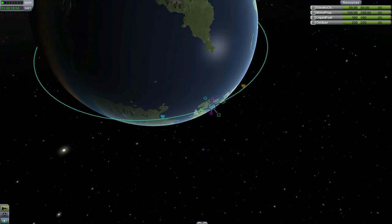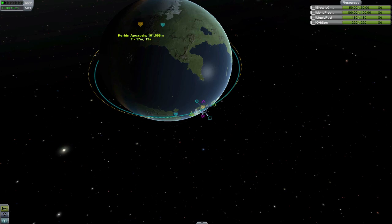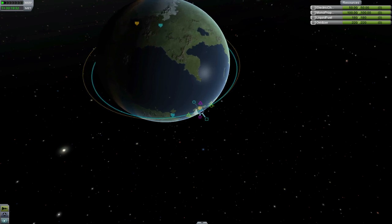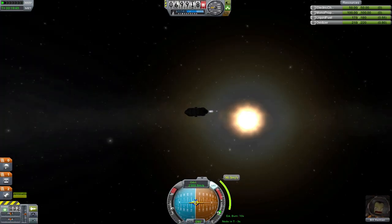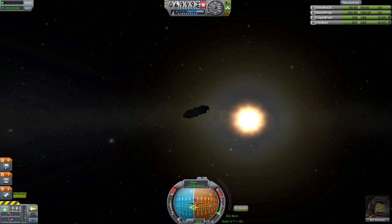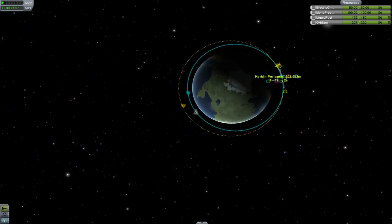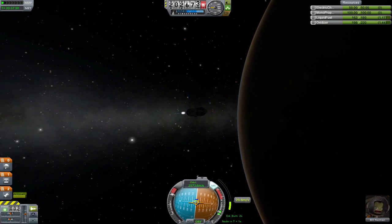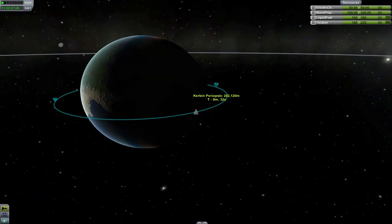With our maneuver node, we're going to drag the green prograde marker out and put our apoapsis at our desired altitude — let's say 200 kilometers — and execute this burn. Now we're going to set up another maneuver node at the apoapsis and push the prograde marker out until our orbit is just about circular. We have now raised ourselves from a 70 kilometer orbit into a 200 kilometer orbit.